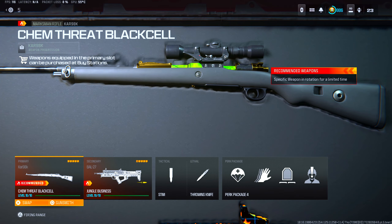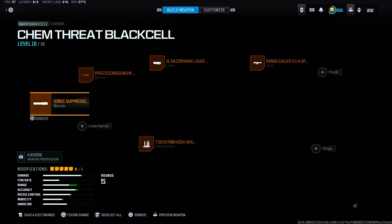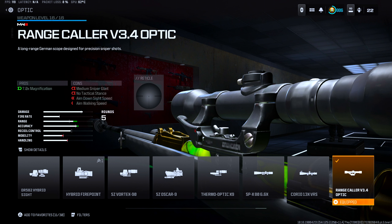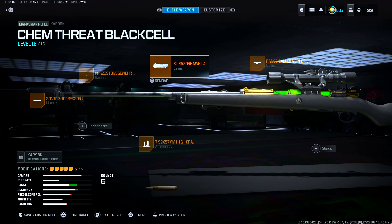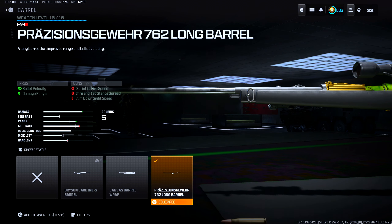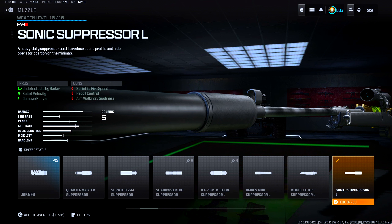Coming in at the number five spot, we have the CAR 98 and the BOW 27. The CAR 98 is still a one-shot within 60 meters. For the optic, we have the Range Color 3.4 optic — best optic to run on the CAR 98, helps out with long distance gunfights. For the laser, we have the SL Razerhawk laser light, which helps out with aim down sight speed as well as sprint to fire speed. Moving on to the barrel, we have the Praxis Segura 762 long barrel, which helps out with bullet velocity as well as damage range — best barrel to run on the CAR 98.